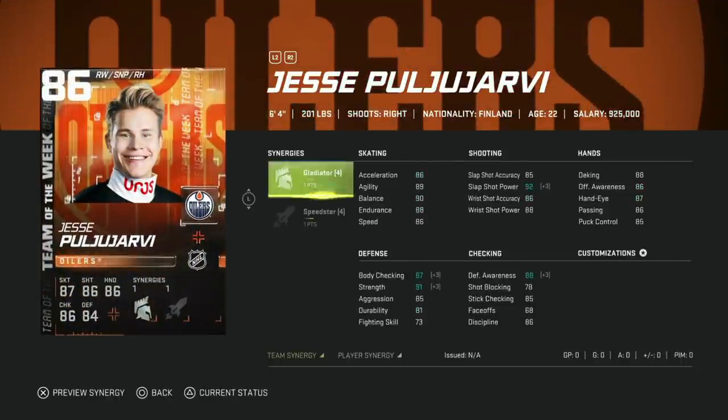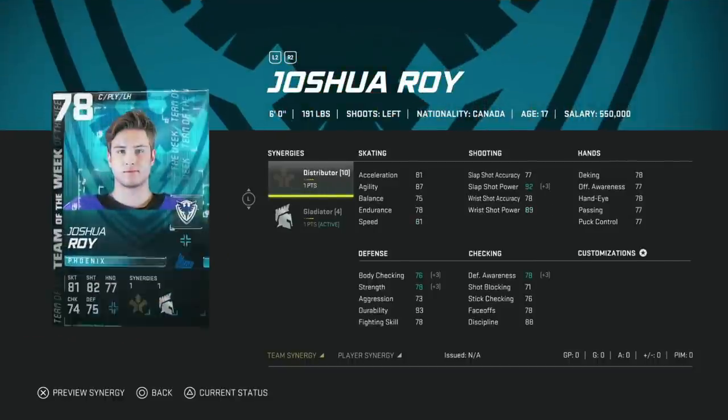Then we got the 86 Jesse Puljujarvi with Gladiator and Speedster. With Speedster he gets up to 90 speed before Distributor, and he's six-foot-four. This is basically the cheap version of Patrick Laine — if you can't afford Laine and you're just starting the game with a base team, this is a card I'd definitely go after. Six-foot-four with 93 speed with Distributor — that's gross. 100% buy.